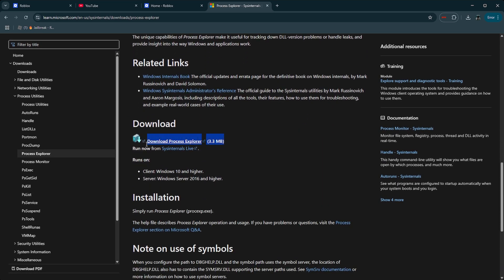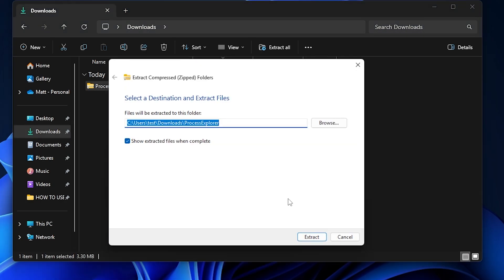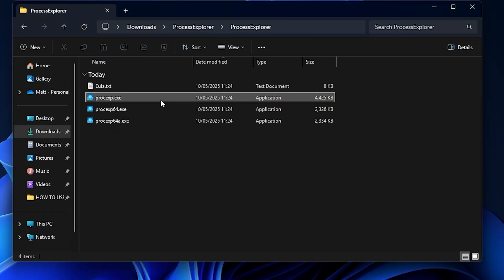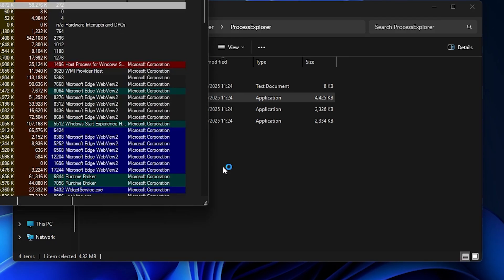Scroll down to where it says download, click Process Explorer, and it should begin to download. Next, open File Explorer and go to Downloads, or wherever your downloaded programs get sent to. Right-click on the program, extract all, and then extract. Upon doing so it'll open three different versions of the program, so just click the one that says procexp.exe. Right-click, then run as administrator. This will just give it permission to do what we need to do next.